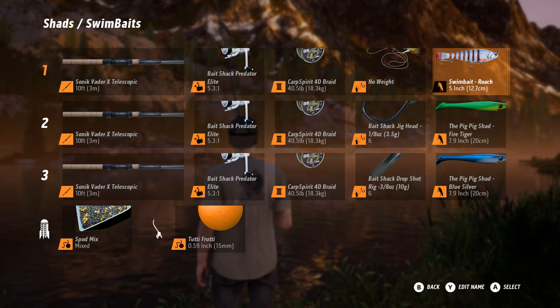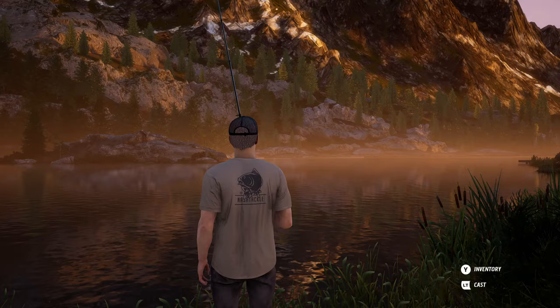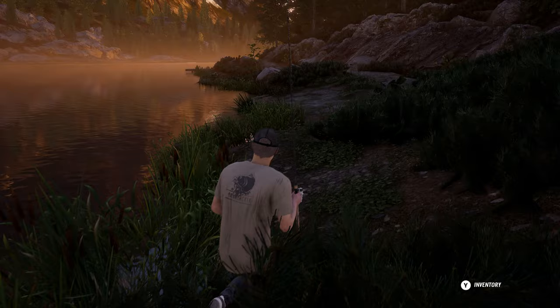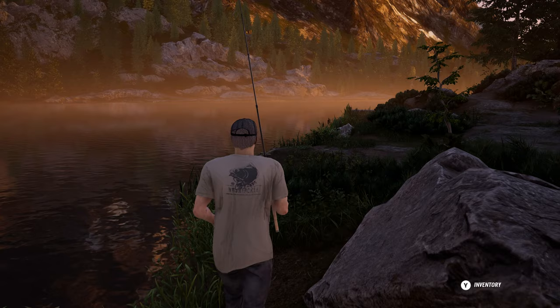Let's change to a spin bait. Spinners and buzz baits - here we go. Let's try one of these - let's try the red looking one because I think we're slightly overcast, possibly light clouds. Let me just get past this rock - I'll have to walk all the way round.